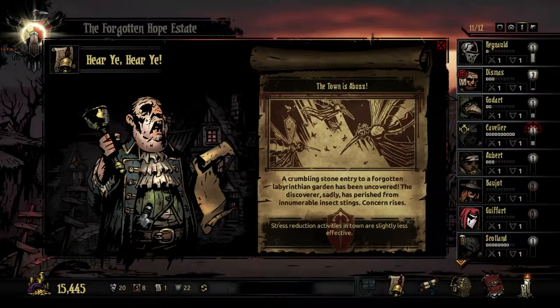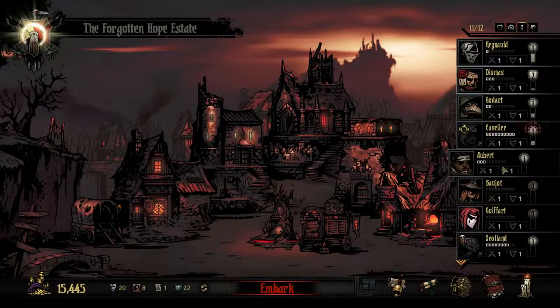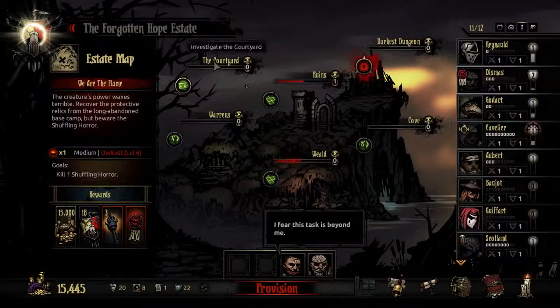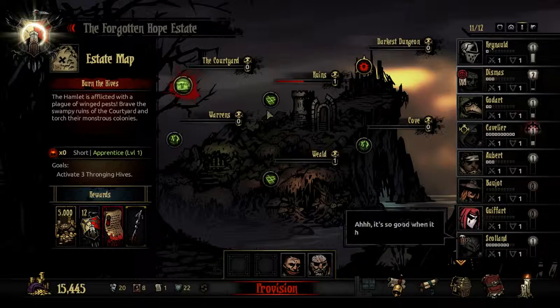Hello and welcome back to another round of Darkest Dungeon. The town is a mess and because of that we need to go into the new area to sort out this mosquito plague. Let's embark on The Courtyard. The hamlet is afflicted with a plague of winged pests — brave the swampy ruins of the courtyard and torch their monstrous colonies.